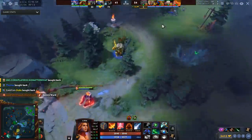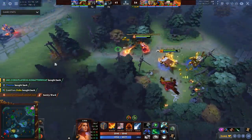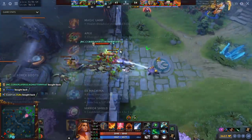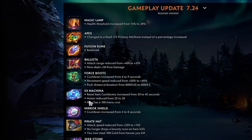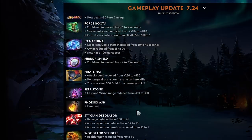I wish I could give more commentary on tier 5 items but it was legitimately pointless to deeply know these items when they only appeared in 0.01% of games. That's why I'm really glad they put these items in earlier. Ex Machina reset item cooldowns increased from 30 to 45 seconds, armor reduced but no mana cost, so that's a nerf. Mirror Shield going from 4 to 8 seconds is probably the biggest nerf out of all the tier 5 items — you get half the blocks, which is a very long time.